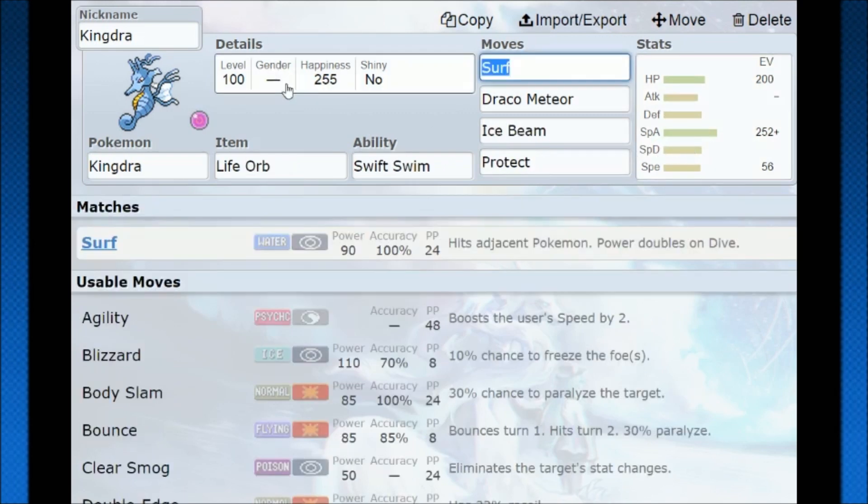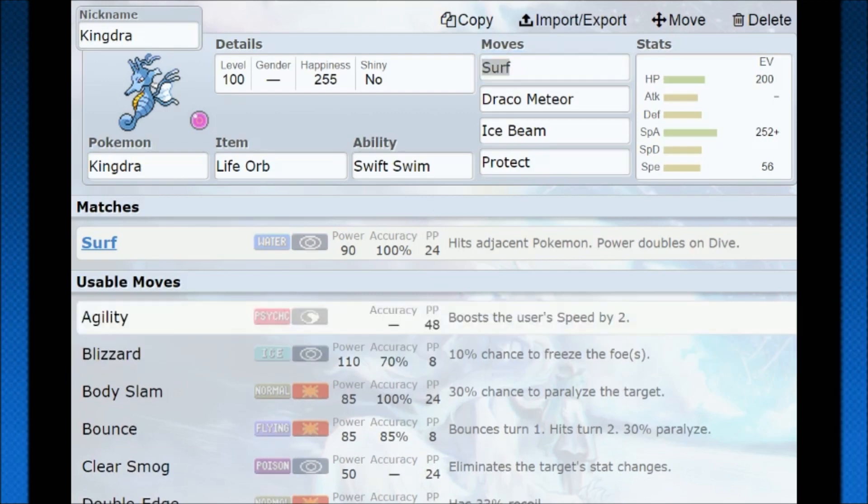Overall, Kingdra's home is in doubles — it's going to be a rain Pokemon, that's where it lives. You can make it work elsewhere if you really want to, so it can be strong. It takes a little bit of setup because its stats are kind of low, but overall it's a good Pokemon, and that's how you use Kingdra.